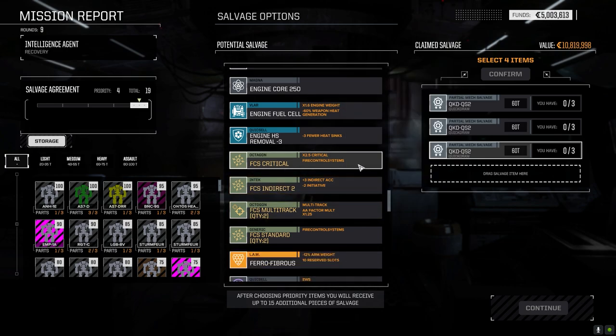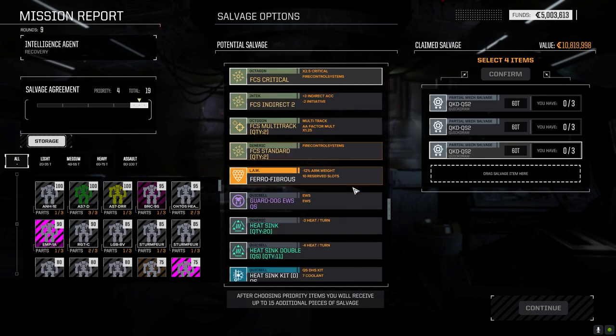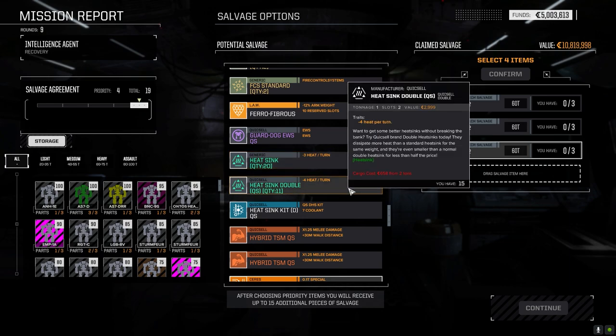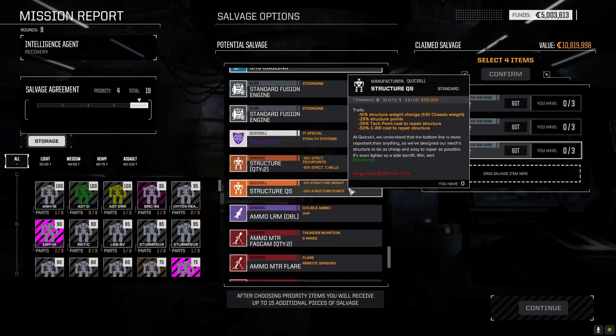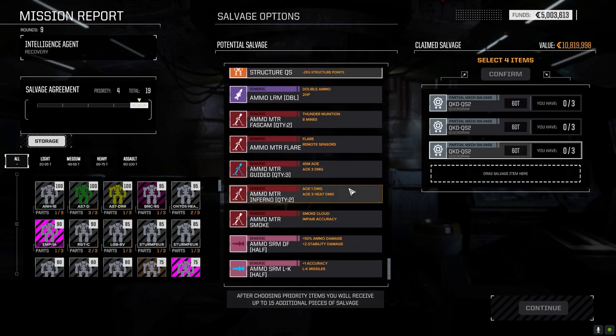Fire control system critical, indirect too. Yeah we haven't been using indirect fire at all. 20 regular heat sinks, Quicksell double heat sinks 11. Hybrid TSM, Probe King. I think we'll be okay without the hybrid TSM - I think I've got it on my other mechs anyway. So what are we going to use?